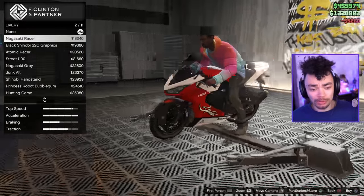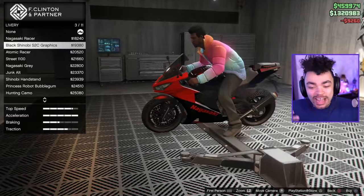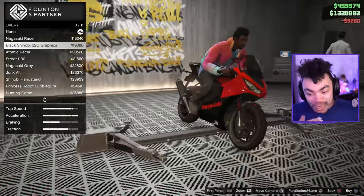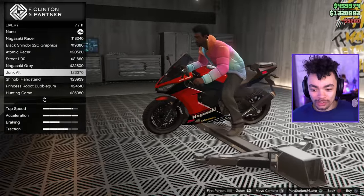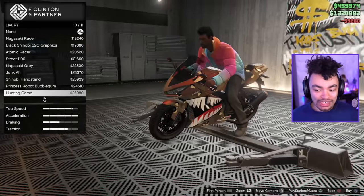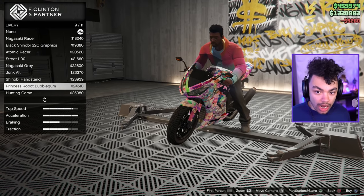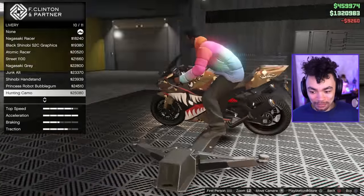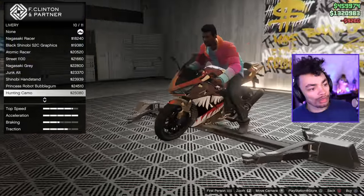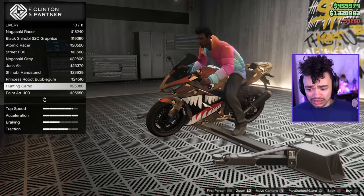Now we're going to go through the liveries. This one — again, Kawasaki. It's literally the damn same thing. Going through them, you can see a lot are very race-inspired. We've got Princess Robot Bubblegum, which the inner weeb in me kind of wants. We've got a hunting one that looks sick and pretty scary. We should have a blacked-out version of it — ain't nobody gonna use this brown camo.